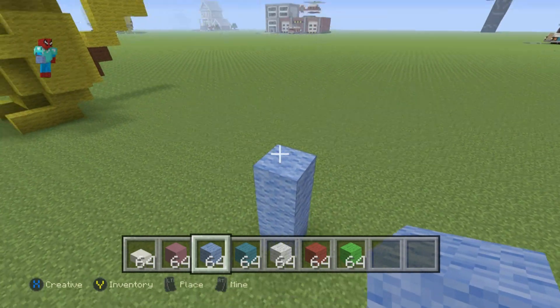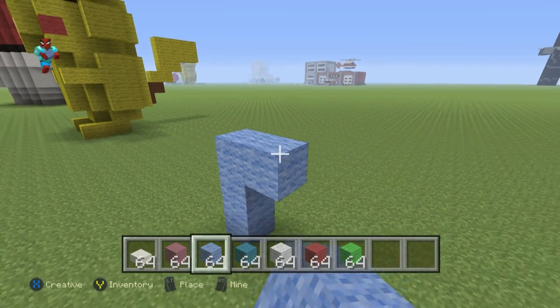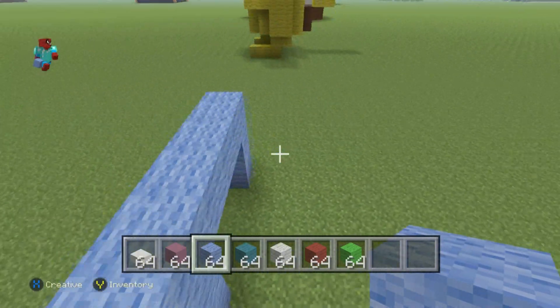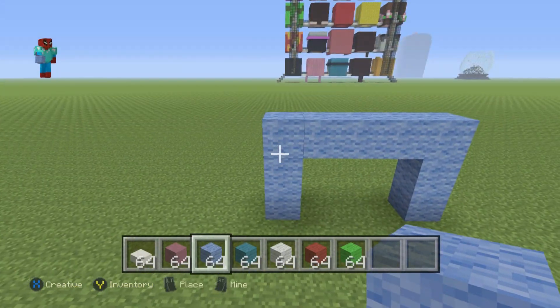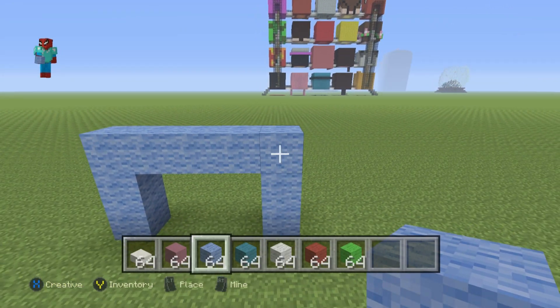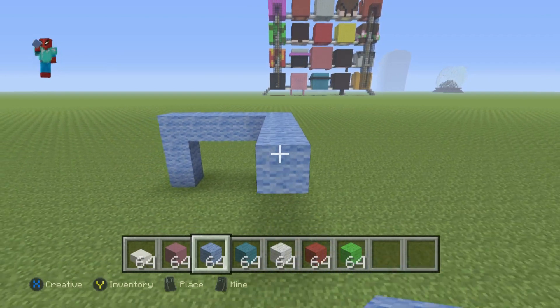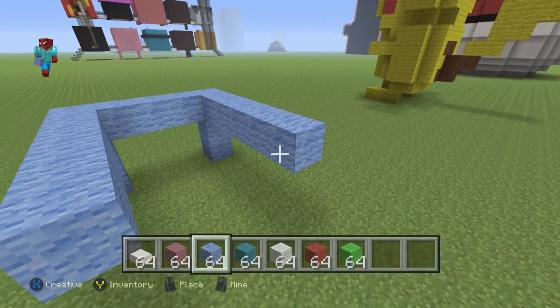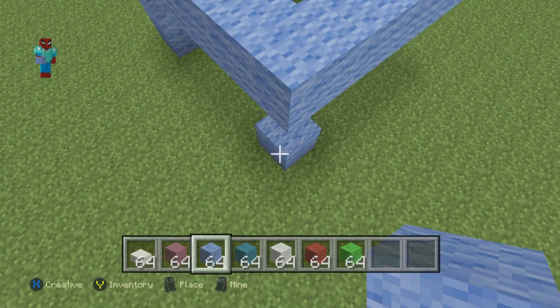Take that third Light Blue Wall and go right of it by four. Connect it down to the ground. You then want to come behind what you've made, take the top two corners and extend them backwards each by five. Connect each one of those fifth blocks together and down to the ground.